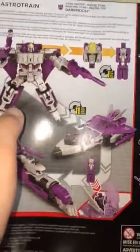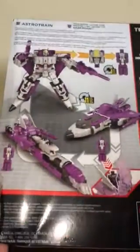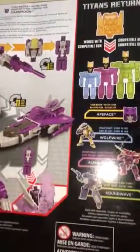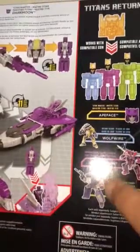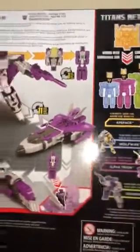Before I start, I want to show what I mean by that. As you see here, I have the box, and on the back here, I'm only showing the box for this specific reason. He has no base modes on the back of the box — just his robot, train, and spaceship. And, of course, Dark Moon down there in the corner. He is compatible with Ape Face, Wolf Wire, Alpha Trion, and Soundwave. I do want to eventually get a hold of Alpha Trion and Soundwave, so if anybody can tell me where to pick those up, let me know.